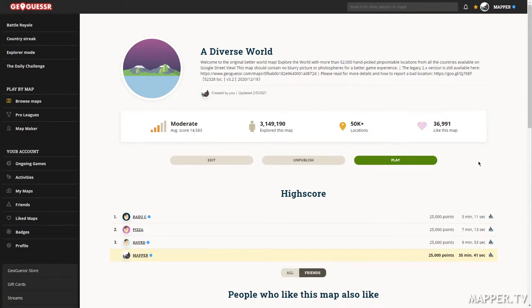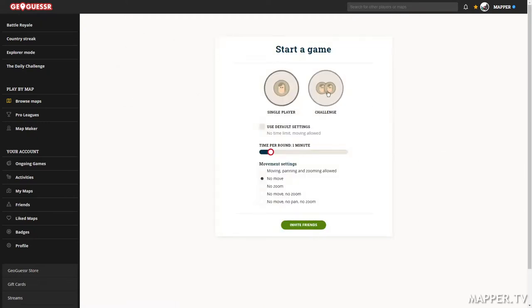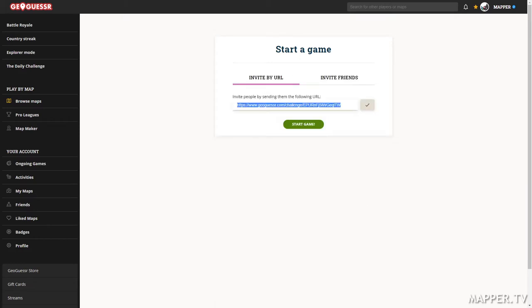As usual you can find the challenge links in the description. The first one: no time limit, no move. You can play for free, you just need a Juggersel account. No matter if it's a pro or free account you can play. So feel free to go — if you want to play, you can play right now or while I play as well, it's up to you.